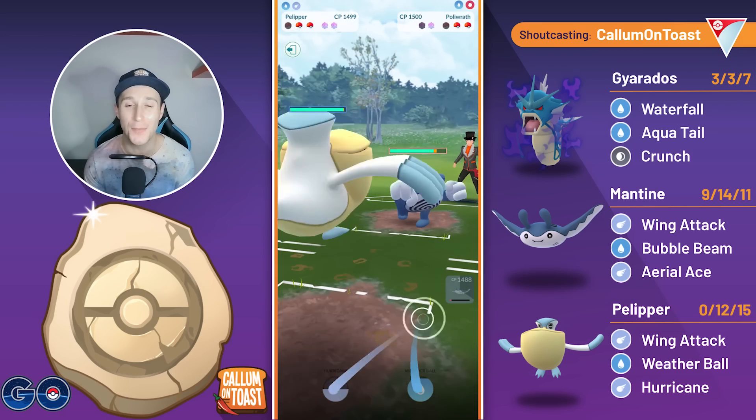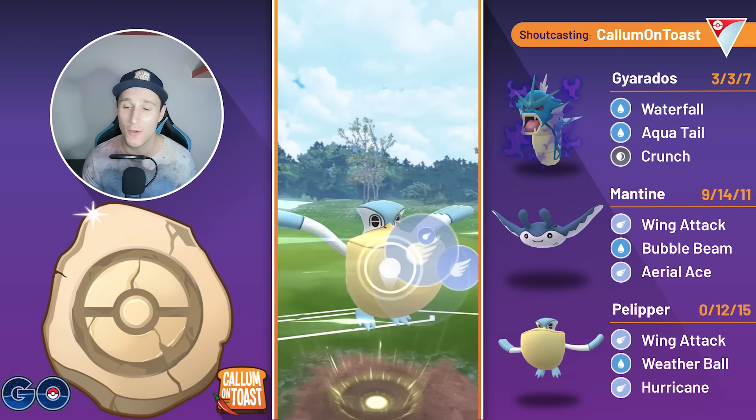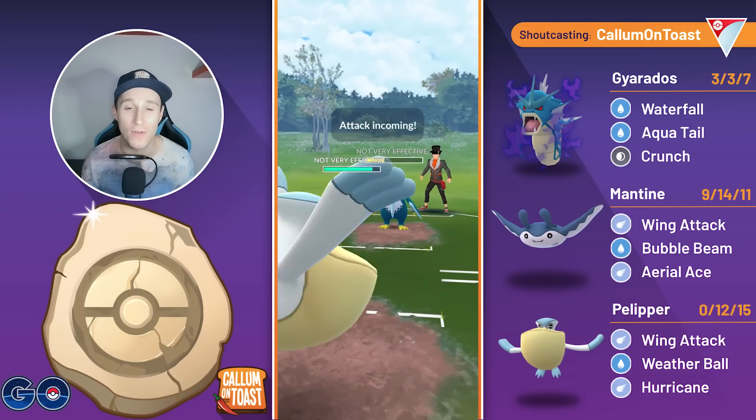We come in with the Pelipper, they swap out straight away clearing the debuff, but it doesn't help them as they come in with the Poliwag. We're going to force in the Hurricane straight away. Hurricane takes out the Poliwag, and now it's game over for my opponent.